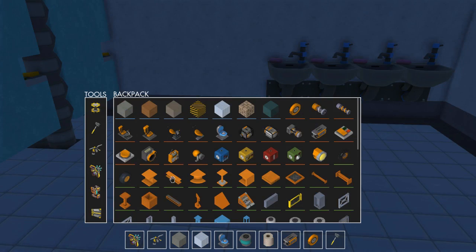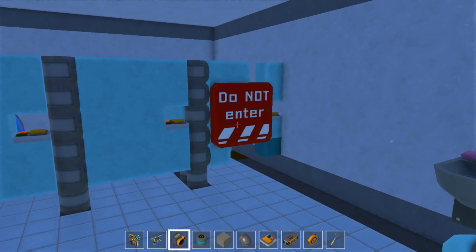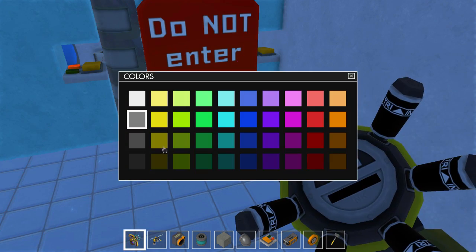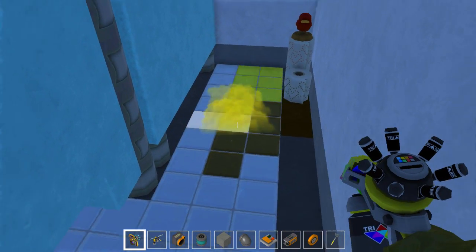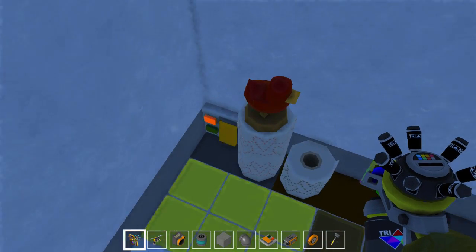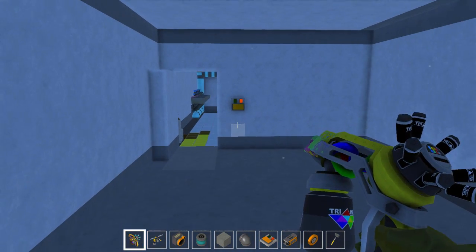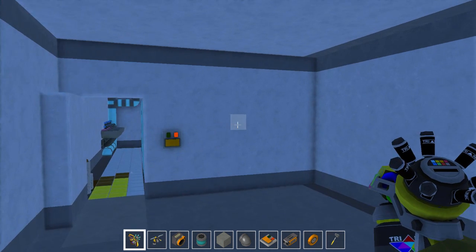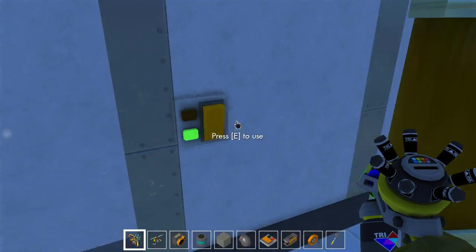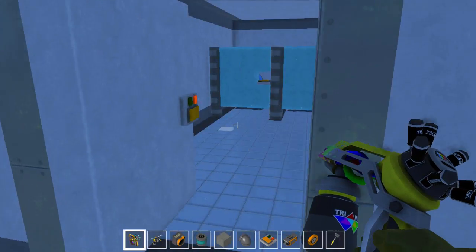Just going to throw some extra details in the bathroom. I added some small details like these little lights and the pipes. Over here we got the 'do not enter' stall — it's under maintenance. It kind of has some fake poop and stuff on the floor, just to keep people away. The reason for that is because if you go back here, there is a switch and it will open a door that turns into another secret room. I have no clue what I'm going to put in here, so if you guys have any suggestions please let me know. I still got another room over there that is also a secret room. So we got two secret rooms that we need to put stuff in — if you guys have suggestions, please let me know.